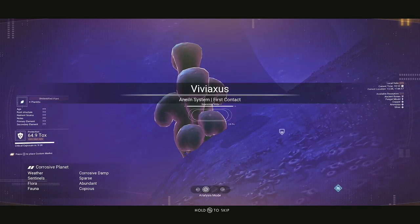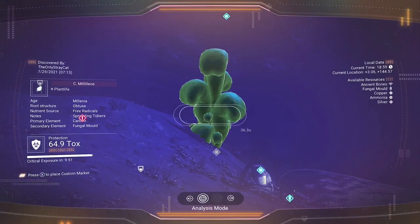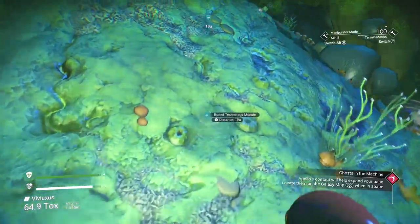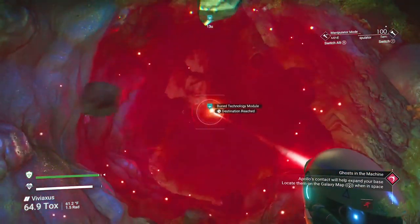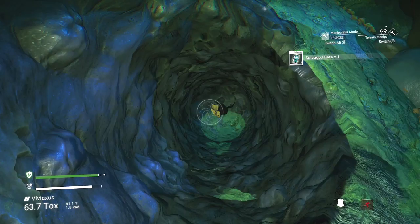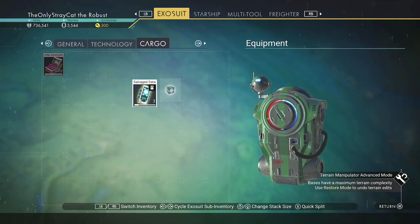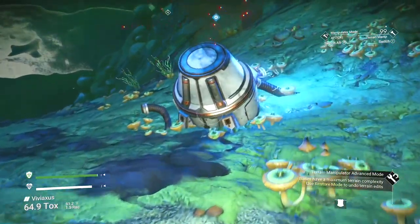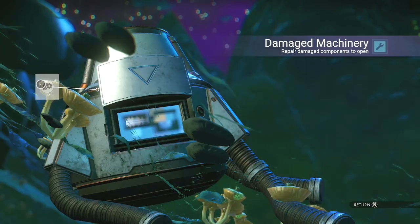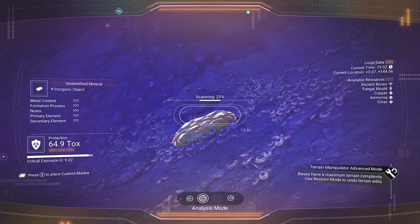Corrosive, damp, sparse, abundant, and cogeous. There's some fungal mold right there — that's good. Buried technology module — it's right there. Gotta love when it presents itself right there. Got three salvage data — nice. Put that in the cargo section. We're going to break into this damaged machinery. Nanites received — not bad at all.